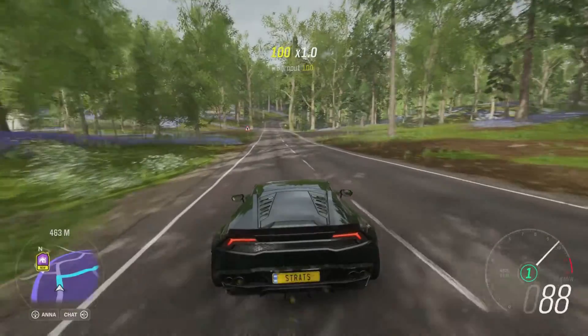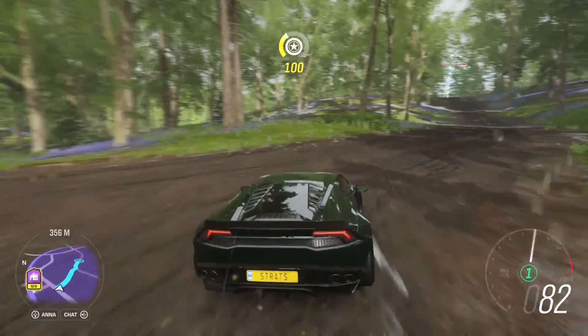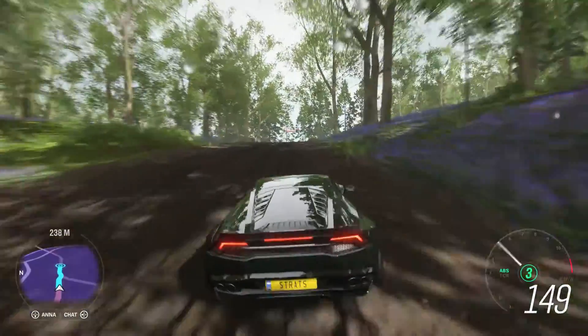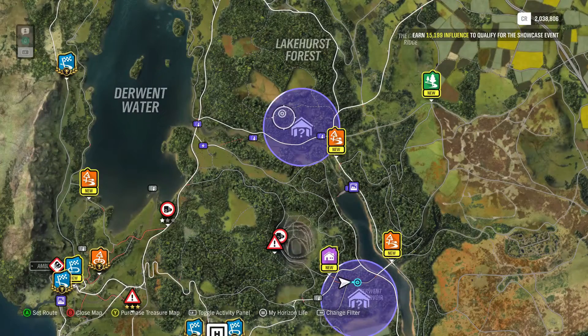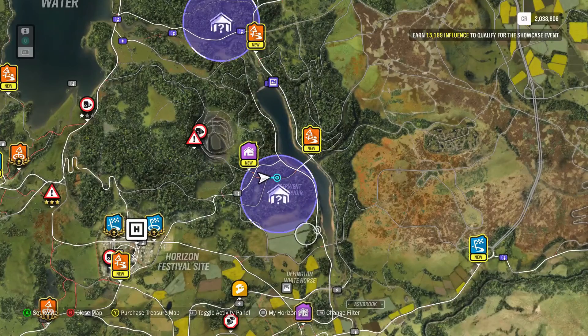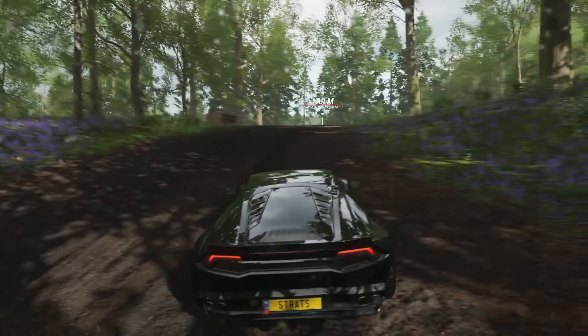Hey guys, welcome back to another video with Forza Horizon 4. As you can probably guess by the thumbnail and the title, we are checking out some barn finds today. There are two available for me to find. I'll pull up my map very quickly to show you. Both these areas are fully covered in trees and forest, so it's going to take a little while to find these cars, but we're going to find them and add these two cars to our garage.